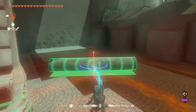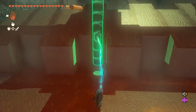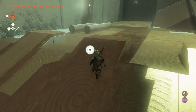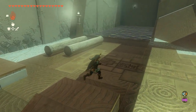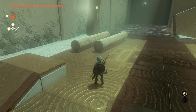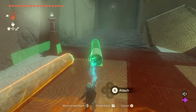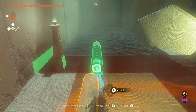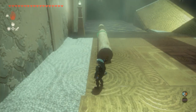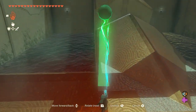This one's called Building with Logs. Everything in here that you're going to be using is some sort of utility you can get out of a log — like you can use it for a ladder, or with the next section of the puzzle, you can use it as a ladder that likes to bob up and down. The whole idea here is to give you some notion of what different things one could use a large volume of logs for, because there's lots of trees in this game. Some of them want to kill you, so you might as well use them as different types of tools.